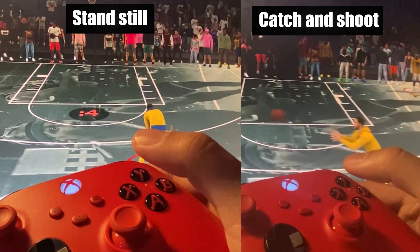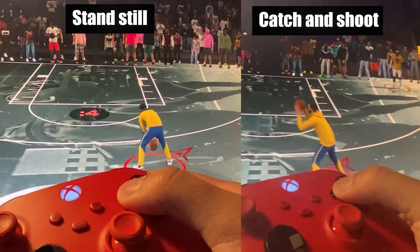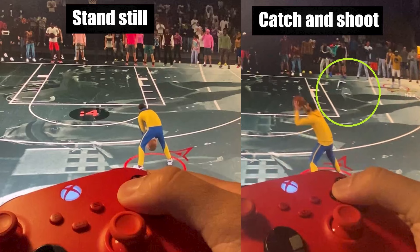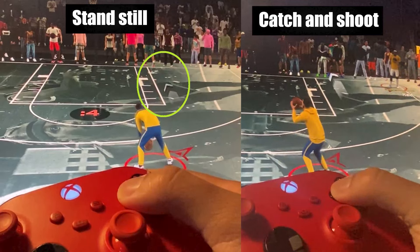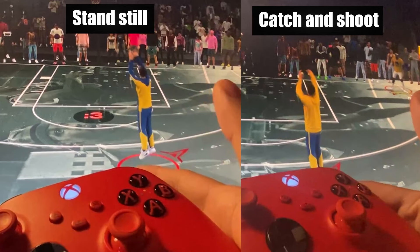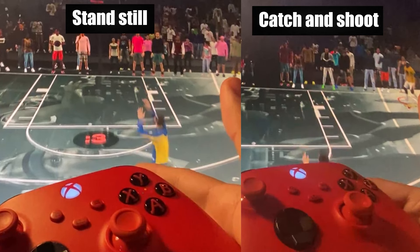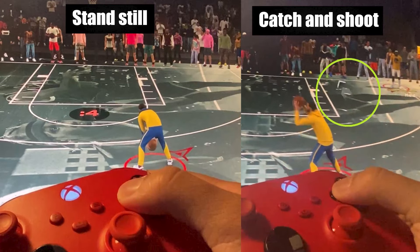I found out that each type of shot has different input lags, and the length of those lags depends on shot type. Catch and shoot is the quickest, followed by standstills, then off the dribble as the longest. I'm not sure if 'input lag' is the best way to call it — you can call it load-up lag or whatever — but it's the gap between the moment you press the shoot button and the first frame that your shot meter appears. When you hit the shoot button, your shot meter is not going to appear straight away. There's a gap, and I call it input lag.